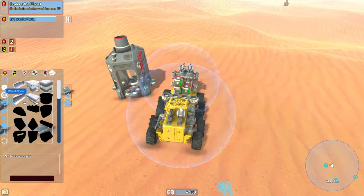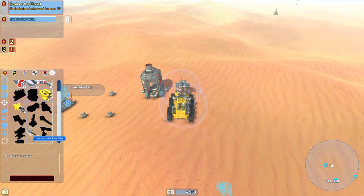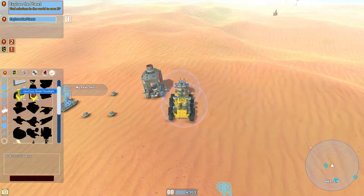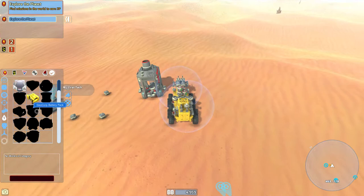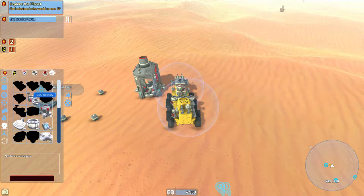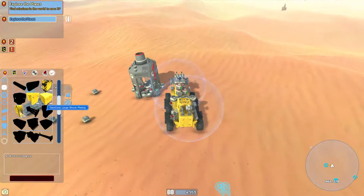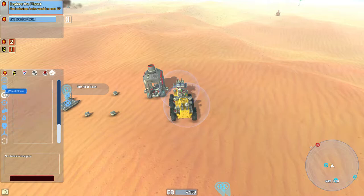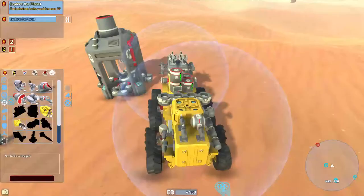No clue what the geothermal thing does, but let's see if we can buy a few more batteries. I don't know where those would be though. Plasma cutter — looks cool. Hailfire Rifle — that sounds pretty badass. Floodlights, hazard lights, hats, power blocks, geothermal generator. I still don't know what that does. It needs a thermal vent — okay, we'll have to look for one of those. Lots of cool stuff, but I don't see any batteries, which is quite disappointing. We'll just have to trek on.